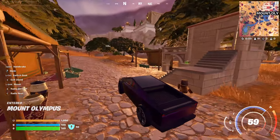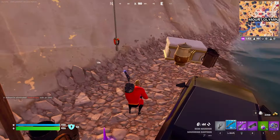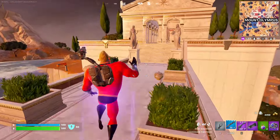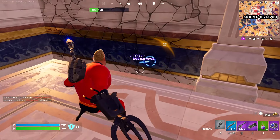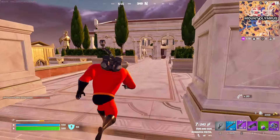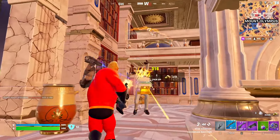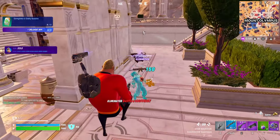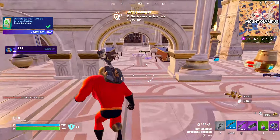We could check out Mount Olympus, see if there's anything up there. Ew, a Cap Shield — I don't want that. Somebody was definitely here — somebody cooked here. I wonder if he's — yeah, he's definitely here. Good night, gentlemen, and thank you for the loot.